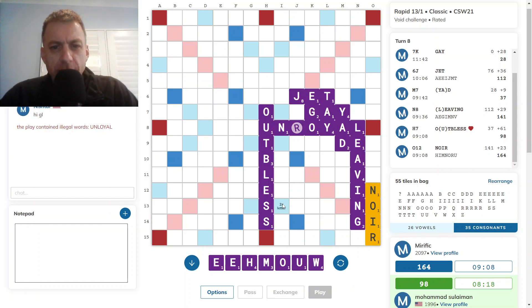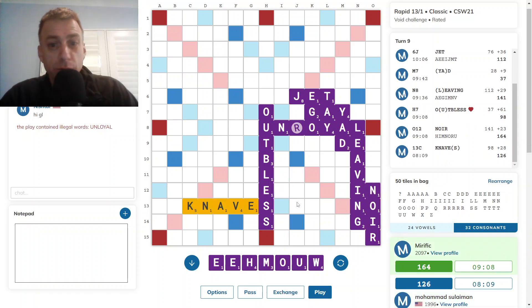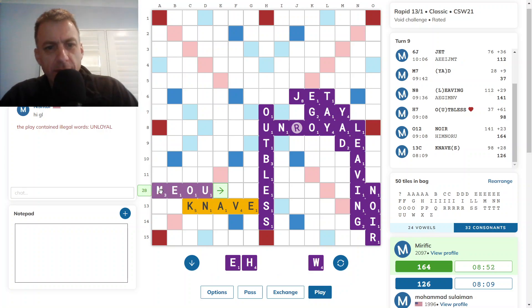My H does play... I suppose I have Whom — had Whom, don't have it anymore. What about Meow? 28. Not a bad score. Gets rid of the U.